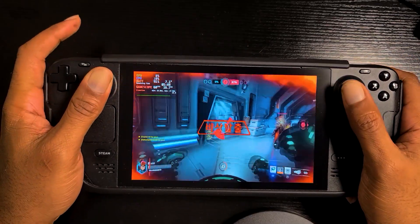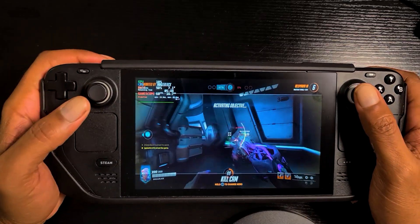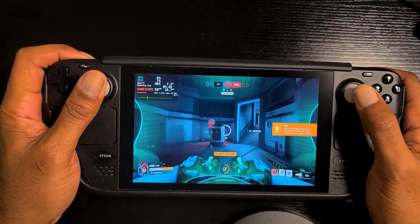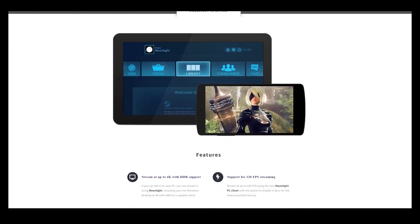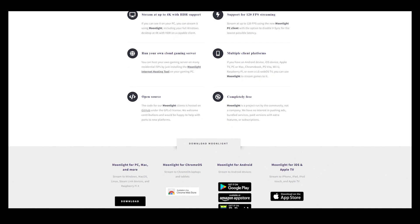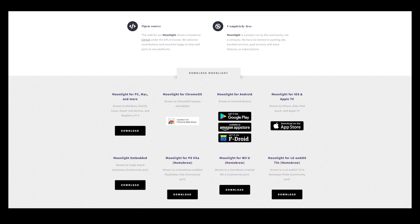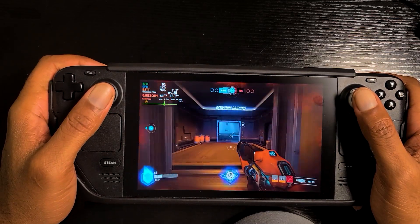Ever since I saw the Nintendo Switch I've been interested in gaming on the go. However, being someone who mostly plays on PC, I needed a way to play the games I normally like to play. Long before the Steam Deck arrived, I found that way — and that was Moonlight. I used Moonlight to turn my cell phone into a gaming device, playing all my favorite games on the go with just my phone and a controller. The only issue was the screen was too small. Then the Steam Deck came along with the perfect size screen and a built-in controller. The main drawbacks I found with the Steam Deck are its battery life and Steam OS's incompatibility with the vast majority of online multiplayer games that have anti-cheats.